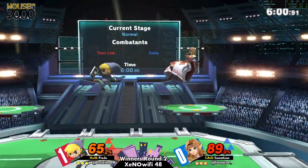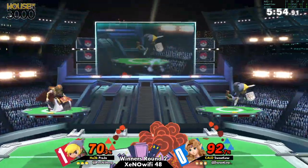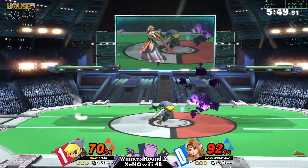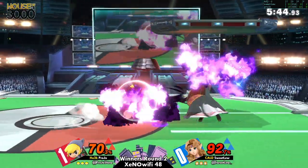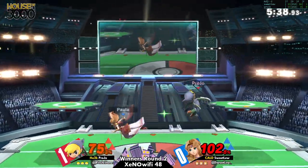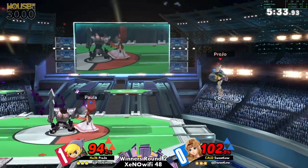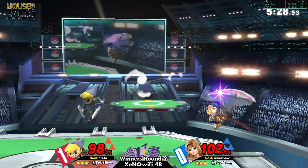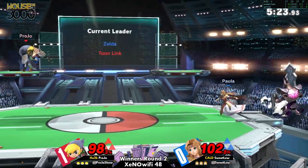Another thing to note is that Toon Link as a projectile character is extremely mobile — his projectiles are very quick and he has so many angles. Whereas when Zelda is charging up that phantom, she's stuck in place for quite a bit. Pro Joe is taking advantage of that by double-jumping to the other side of the stage and throwing out safe projectiles that aren't contested. When he tries to commit for an actual approach, he gets punished — hanging back and playing more passively might be the right call.